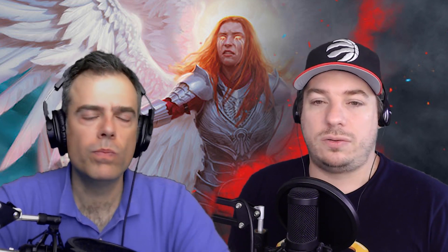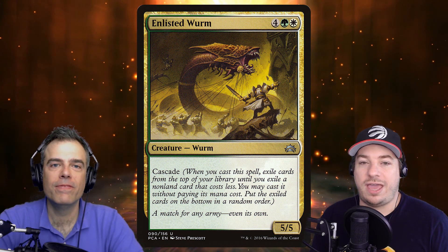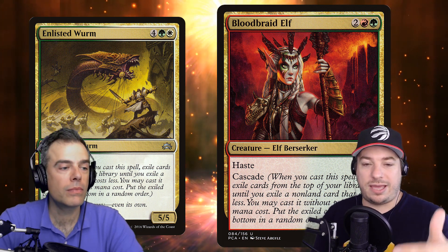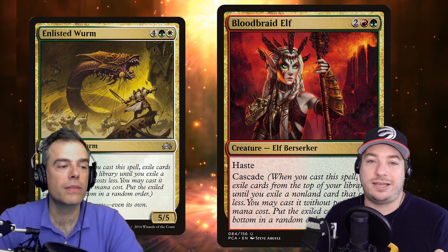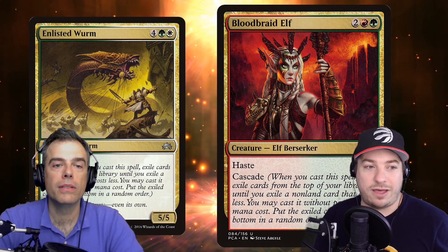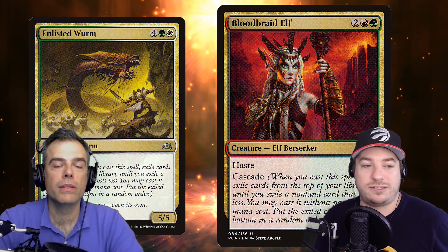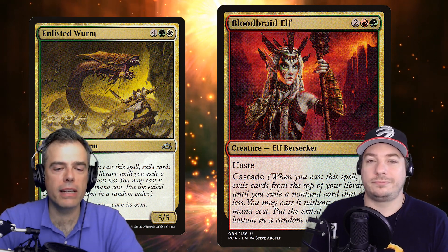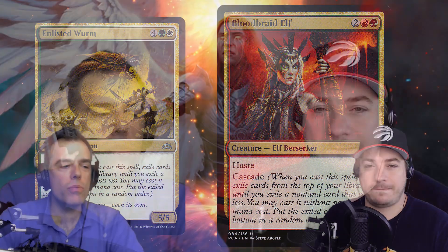There are also cards that give additional value on the cast. One of the best ways is cascade. Enlisted Wurm at six mana for a 5/5, and Bloodbraid Elf — the classic — at four mana, a 3/2 with haste. These cascaders can come down, cascade into something, get sacrificed for value, come back to hand at end step, and then next turn you continue that again. Getting to re-cascade every turn is fantastic.